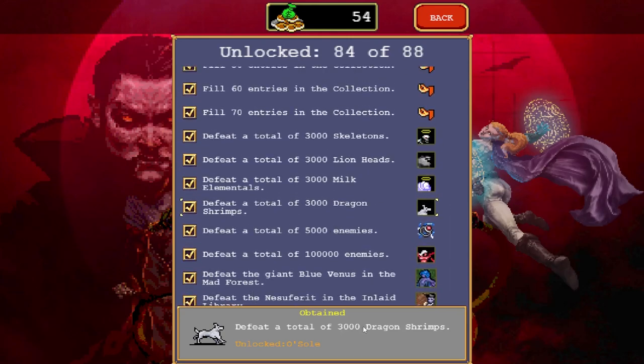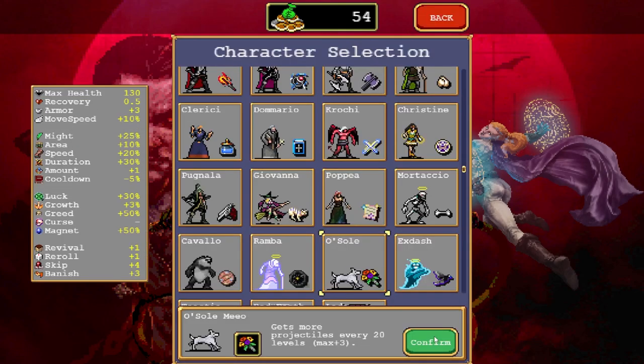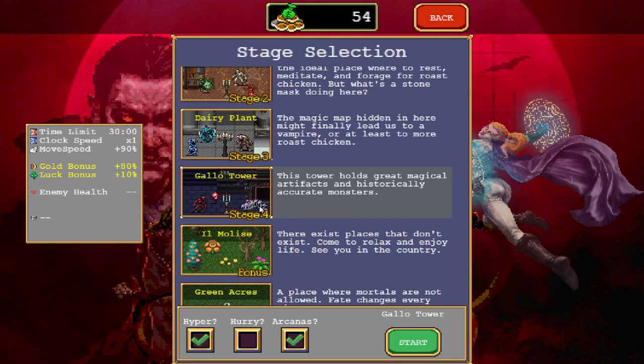Hey guys, welcome to this short tutorial on how to unlock the new character, Owsoul. To unlock Owsoul, you need to defeat 3000 dragon shrimps, which may be confusing for some people, as there are no NPCs called dragon shrimps in the game.